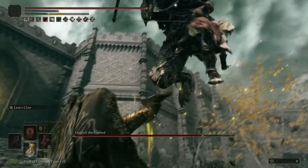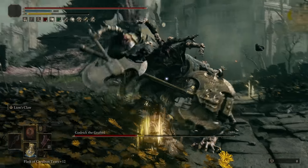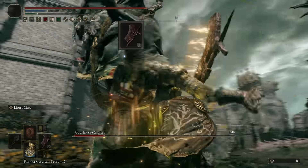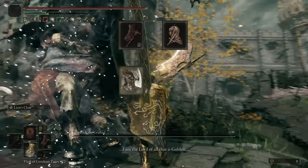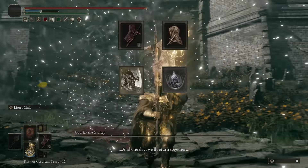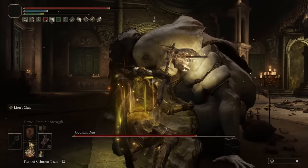In the Flask of Wondrous Physick we have the Lightning Shrouding cracked tear boosting our lightning attacks, and the Stonebarb cracked tear which makes our attacks more likely to break enemy stance. That's the major focus of this build - breaking bosses. The Executioner's Axe has increased critical damage, further boosted by the Dagger Talisman. Lion's Claw does 30 stance damage and the Stonebarb tear also boosts our stance damage for 30 seconds. So we break enemies faster and then finish them with boosted criticals.